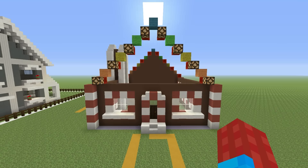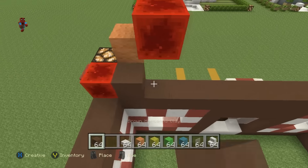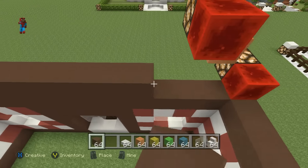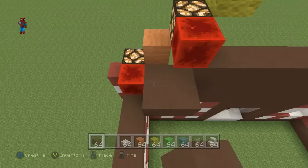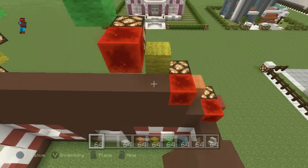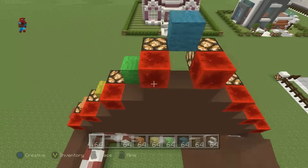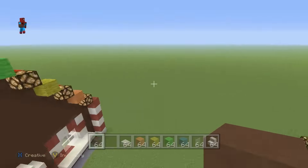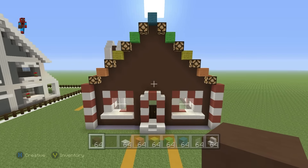Now I have to completely fill in the area just above the front of the house — exactly how we did on the back. We just want to fill this area in with brown stained clay, so that when we look at it from the front, we have a nice big empty frame.